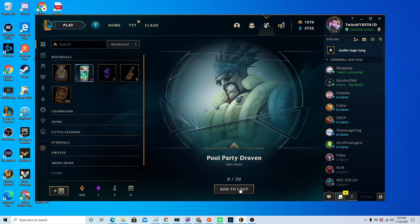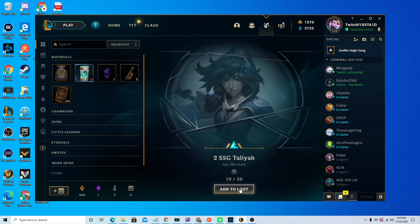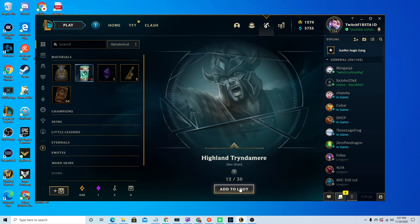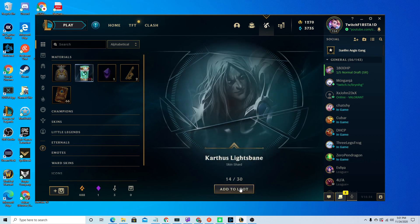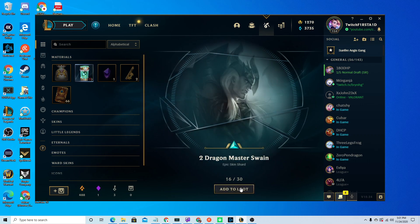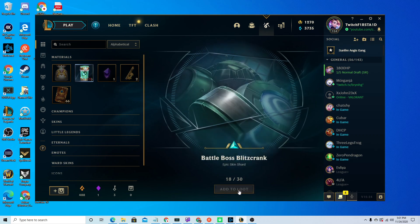Two skins I don't care about. Pool Party Draven. IG Kaisa. Two SSG Taliyah. Spirit Blossom Kindred. Highland Tryndamere. Project Echo. Karthus Lightsbane. Pool Party Mundo. Two Dragon Master Swain — I guess the two means I got two of them. Freljord Sylas.